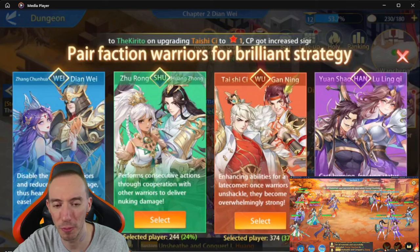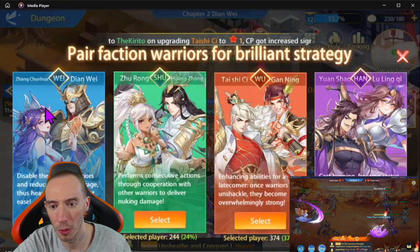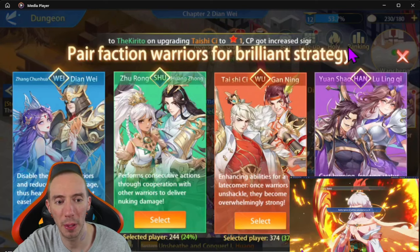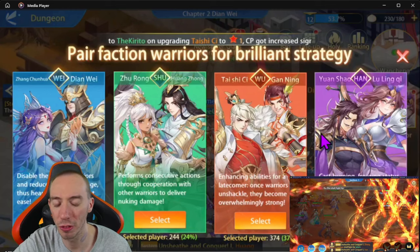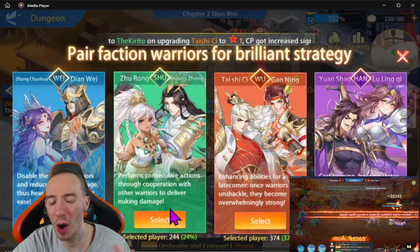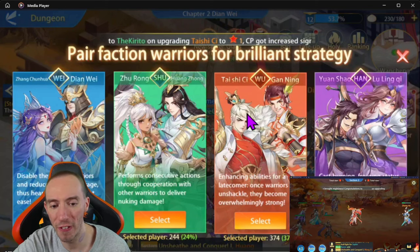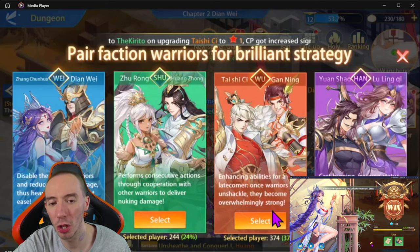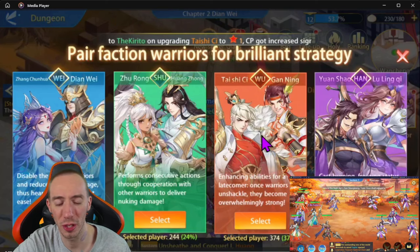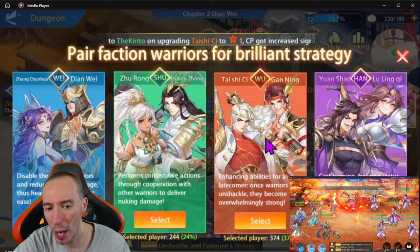You can pretty much get most — I think all — of the characters from the gacha system through summoning. So even if you choose the red or the blue faction and then decide you want to build out the purple or the green instead, you can get those other characters from summoning. There are four different factions and they all have kind of different play styles. I'm in global launch server 2, by the way — this game has been in beta for quite some time with a bunch of different servers, but I'm in the brand new global launch server.